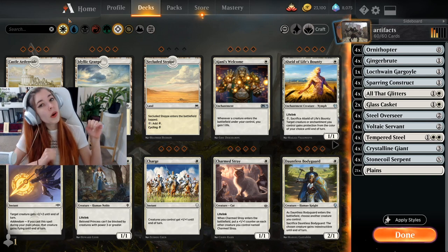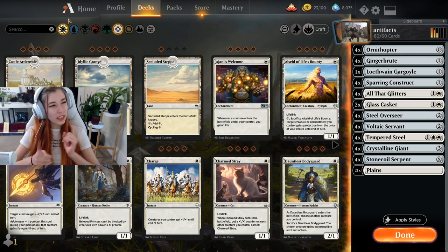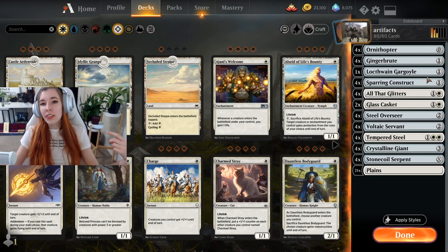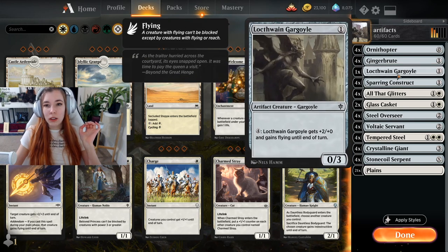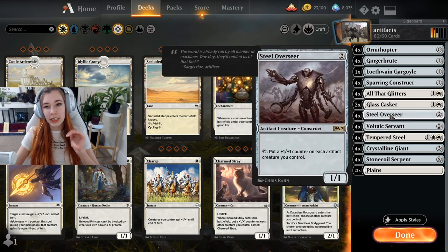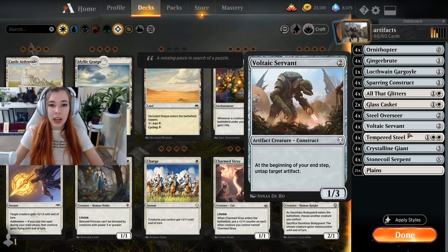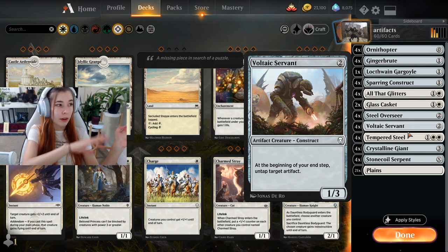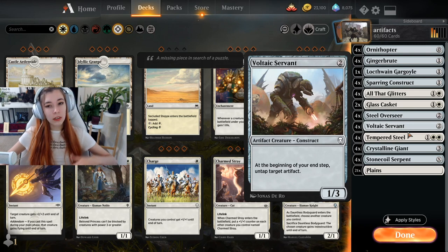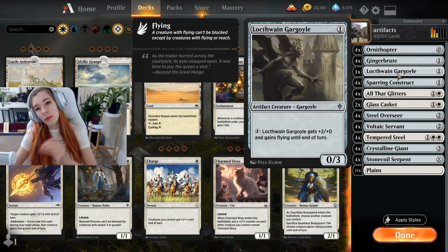We're running four Ornithopter, the zero cost zero-two, four Gingerbrute, one Loxodon Gargoyle. I've sort of toyed with getting rid of all the Loxodon Gargoyles in favor of Voltaic Servant. The slots I'm debating on are the Loxodon Gargoyles, the Glass Caskets, and the Voltaic Servants. Voltaic Servant pairs really nicely with Steel Overseer — you tap it for a +1/+1 counter on each artifact, then in your end step you untap it with Voltaic Servant.